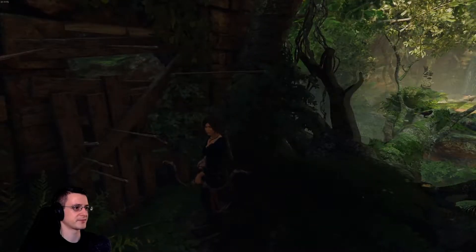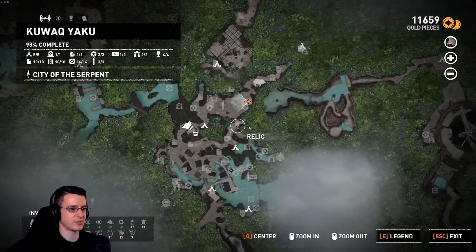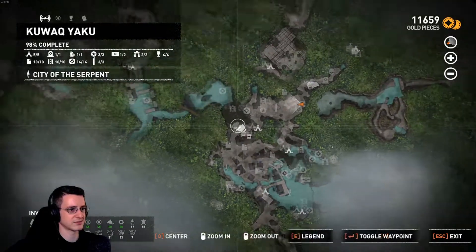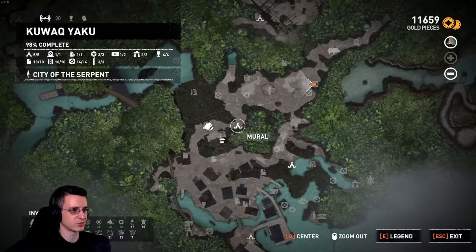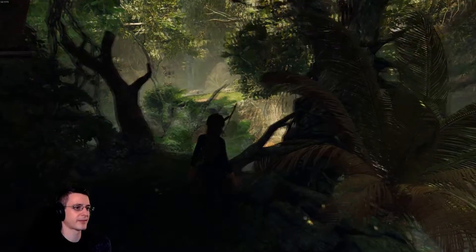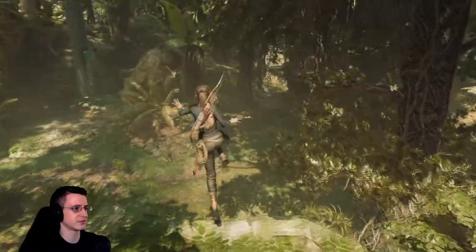What did that do though? That gave us the last cache. So what we're missing is one big treasure chest — how the hell did that happen? How the hell are we missing a big treasure chest? Does it have something to do with this eagle here? I don't know what that eagle thing is. I guess we have to go there again and try to find out.